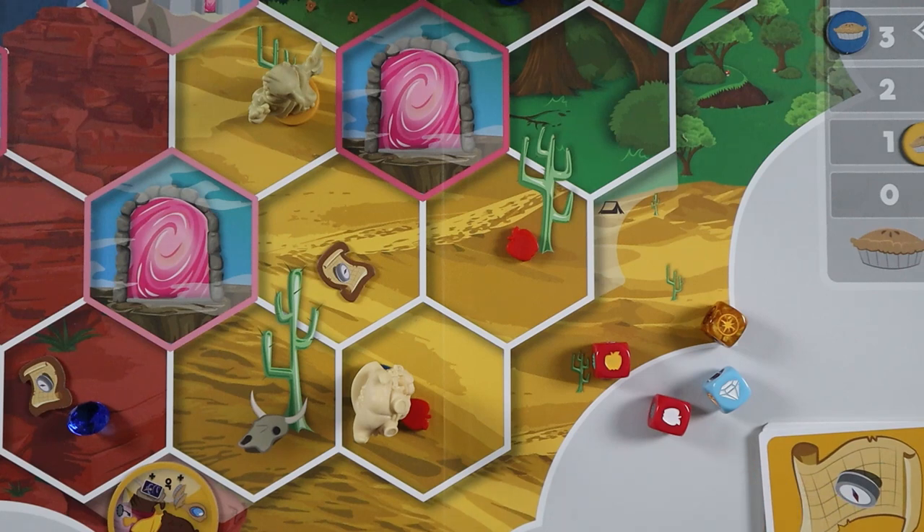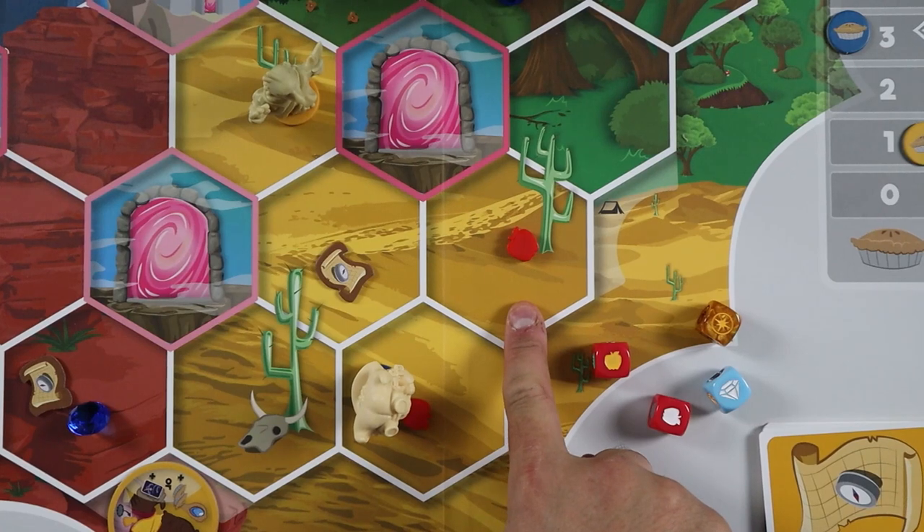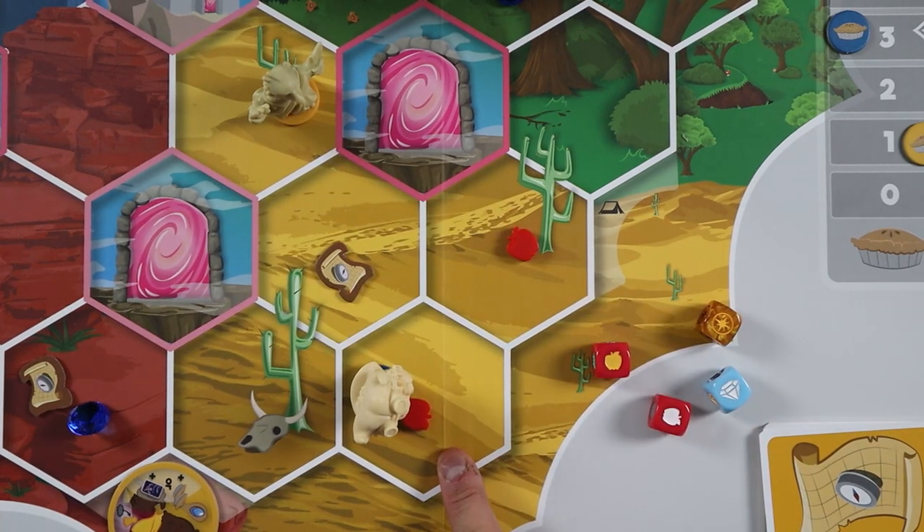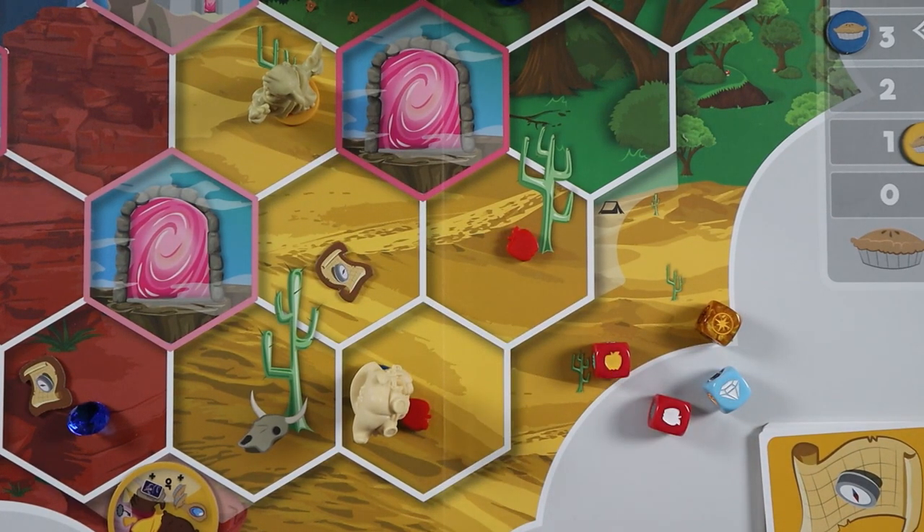After your seek roll, you must place all tokens you discover from your seek action. While dice results determine the regions in which resources are discovered, you determine the exact space within each region where tokens are placed. However, placement of apples, gems, and quests differ slightly. For apples and gems, once discovered in a region, place each token on any space within that region, including: empty spaces; spaces with existing apples, gems, or quests; spaces occupied by your own seekers; and spaces occupied by an opponent's seekers. So for this apple, I'm going to go ahead and place it here — and you'll find out why in a moment.